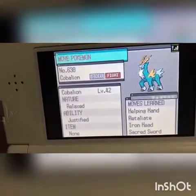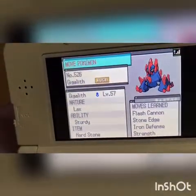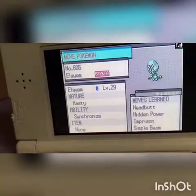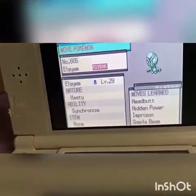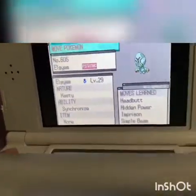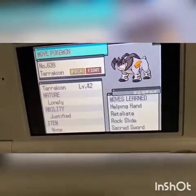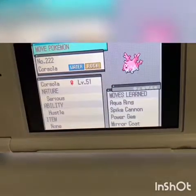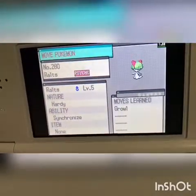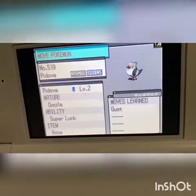And then there's a Gigalith, a Patrat, an Elgyem — I don't know what that is, I think it's a shiny maybe. A Litwick, and then there's a Terrakion, which is also really cool. A really high level Corsola, a Swoobat, and a Ralts which I'm going to want in the playthrough, and a Pidove.